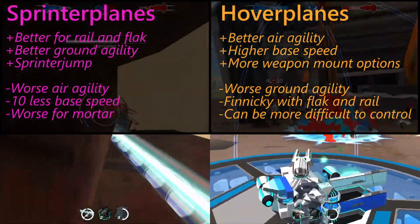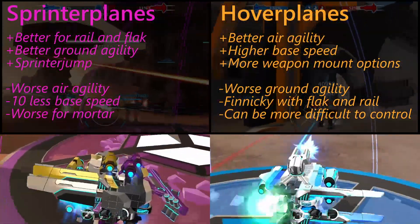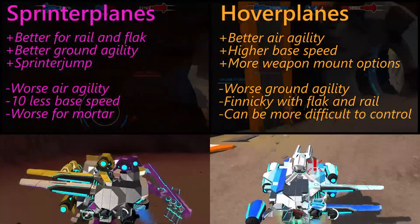Hover planes have better air agility, higher base speed, and more weapon mount options, but have worse ground agility, can be finicky with flak and rail, and can be more difficult to control.